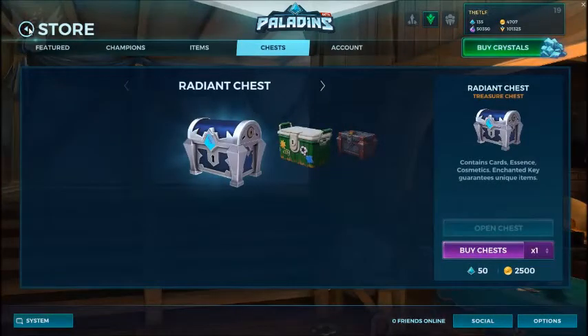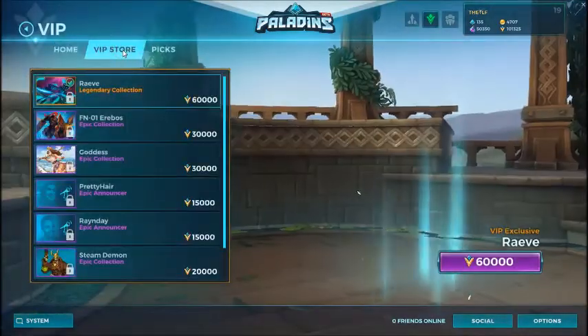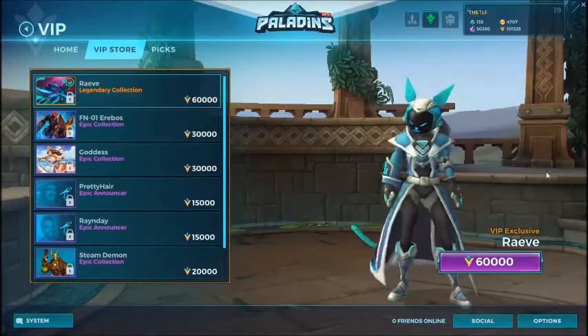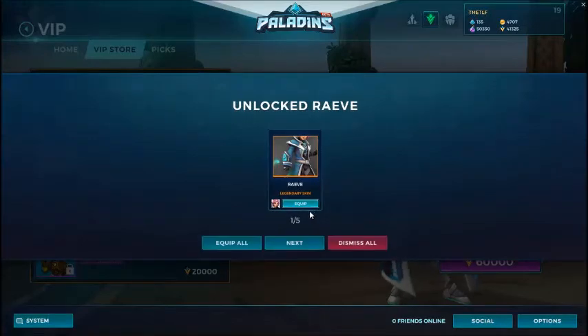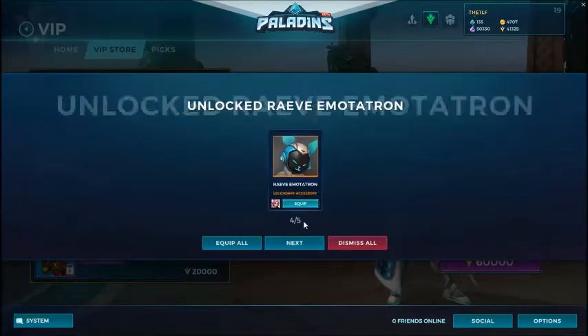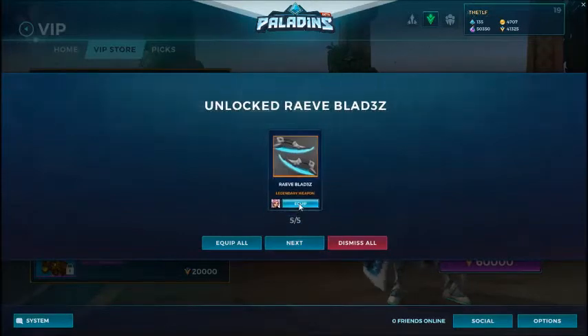So this is our opening. Let's go to VIP and buy Rao Baby now. VIP store — Rao Baby, there we go! Bye Deadly, I love you! Wow, great — I got voice packs, spray, head, weapons. Nice!